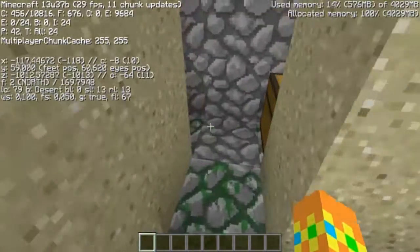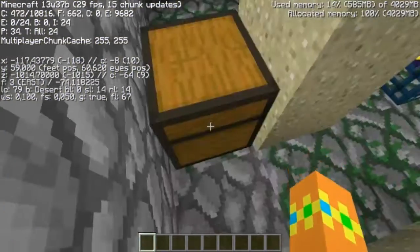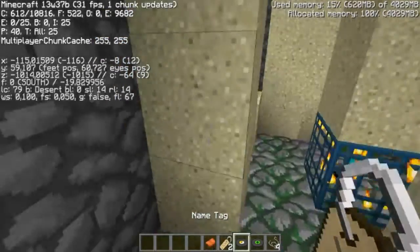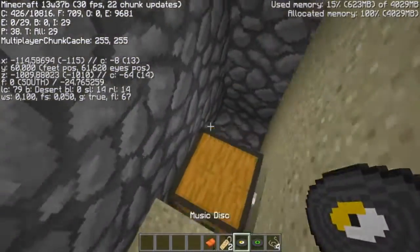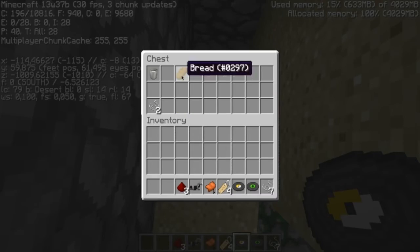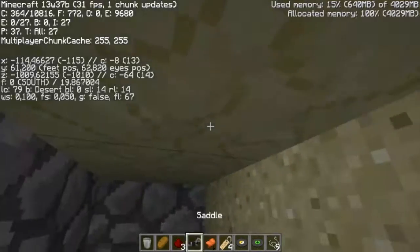In the first chest — I dug some sand away just to find it — we got some string, two music discs which you can get from dungeons, nothing else. And we also got some more nametags.